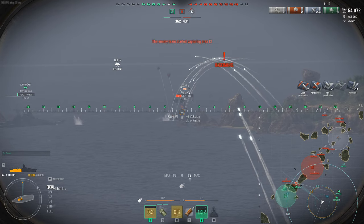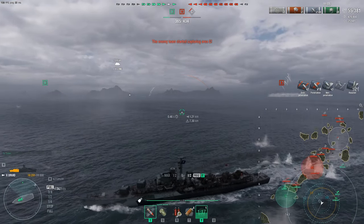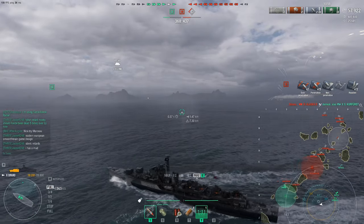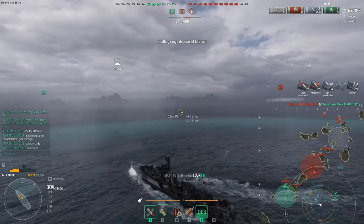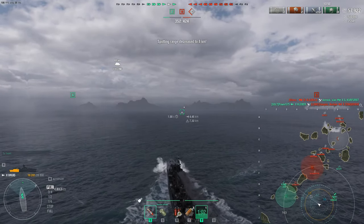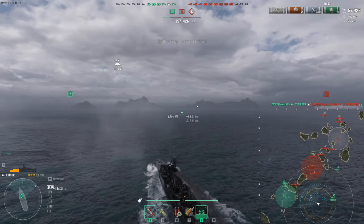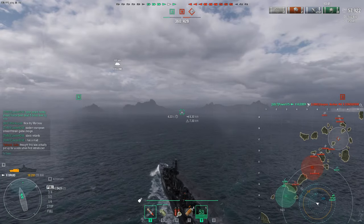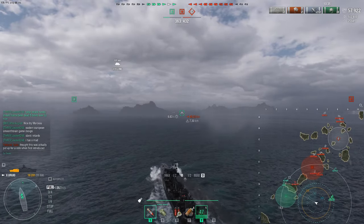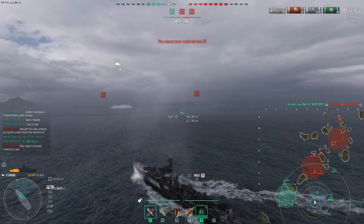We're going to see if we can get damage and help our buddy on the Alaska, because our GK is about to die. I'm outside 11.5km of anybody so nobody can see me — that's the gimmick. You've got to go within 8km to see or do damage to anyone, even with radar I believe. Actually, correct me if I'm wrong: if I'm within someone's radar range but outside 8km, can't spot them but they can spot me? Let me know in the comments because I think that's how the cyclone mechanic works.